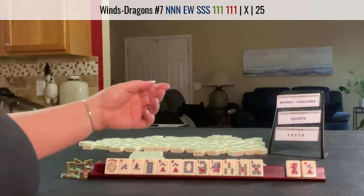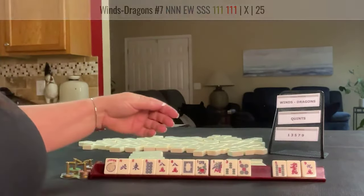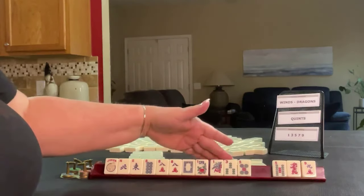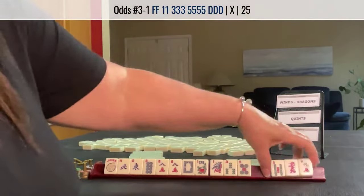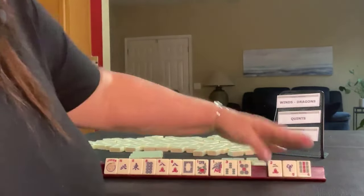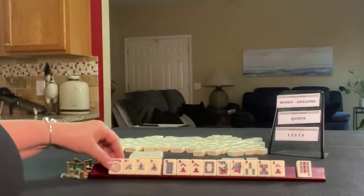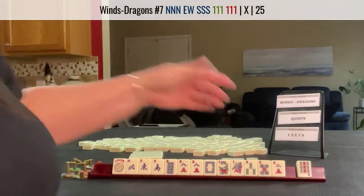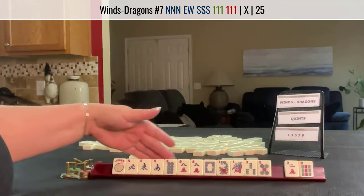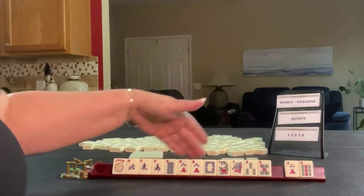Two discards. I think I would let the five bam go because we don't have a green dragon for one-three-five in one suit. Let's let these go. A south. Looks like winds is coming in. Let's let the nine and the two go. Let's focus on the eights. We're going to try maybe for a quint or news with eights.